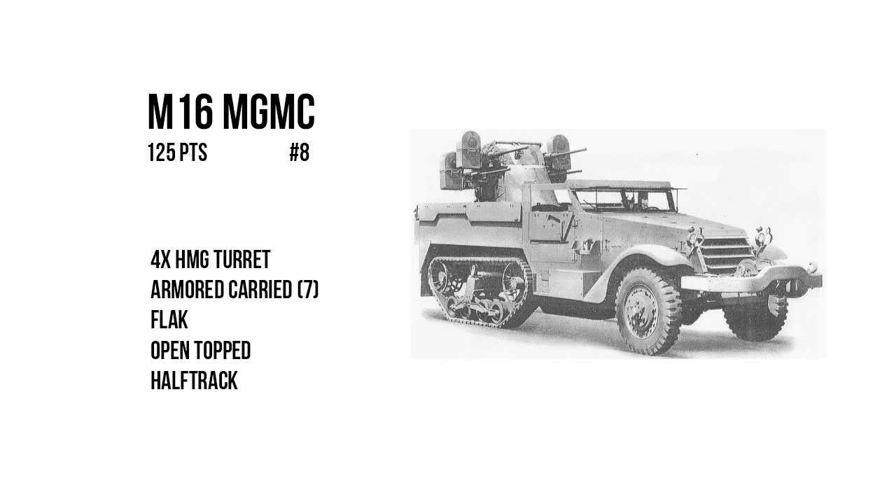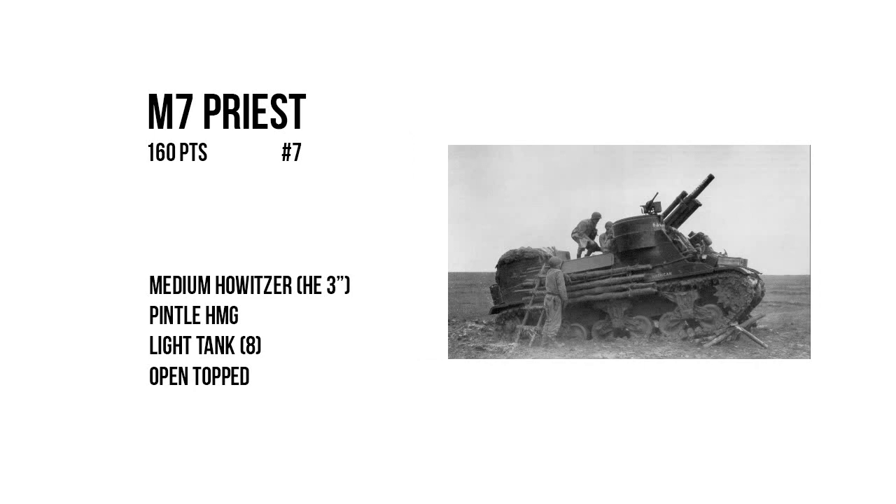Next, we're going to move along to our number 7 slot, which is appropriately the M7 Priest. Now, this is going to be a light tank hull with an armor value of 8, sporting a forward-facing medium howitzer with a high explosive profile of the 3-inch, and that iconic ringlet-mounted heavy machine gun that's going to give it a 360 arc of fire. On top of this, it is going to have the open-topped special rule, but that's not going to be a huge drawback, seeing as that medium howitzer is going to be sitting in the backfield, firing away at enemies from a distance and obliterating enemy infantry each turn it shoots. And with that playstyle in mind, combined with the fact that the M7 Priest is 160 points, you might wish that you didn't have that HMG attached to it to maybe bring the cost down a little bit, but it does give it extra utility should you find enemy infantry encroaching upon it.